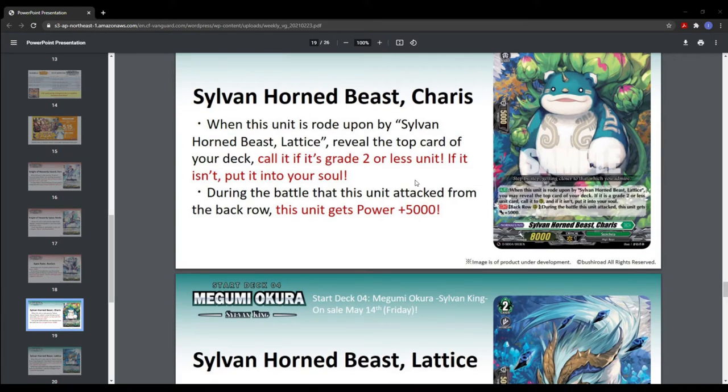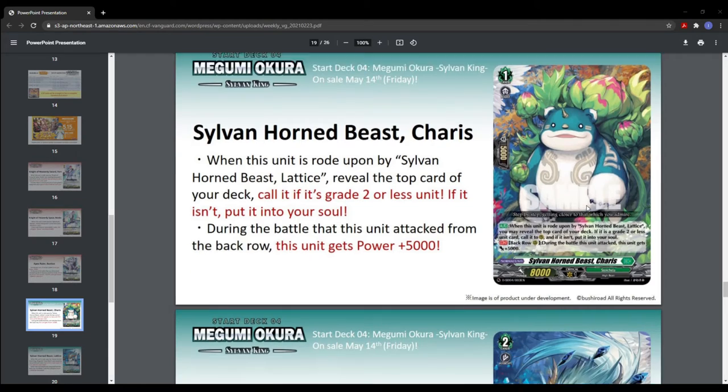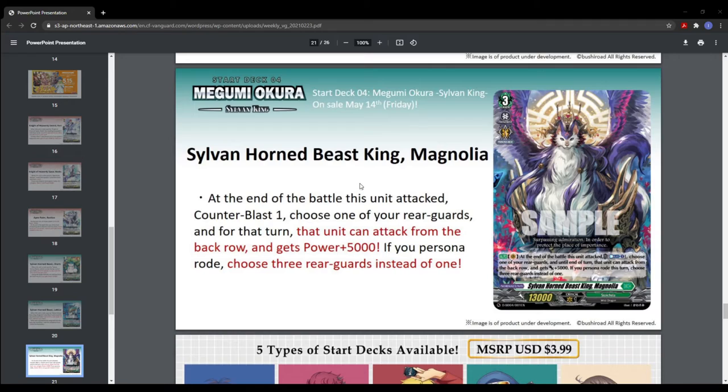This one is a 13k beater from the back row if you want. Because they have back-row specific effects. Then this is Sylvan Horn Beast King Magnolia. At the end of the battle this unit attacks, counterblast one, choose one of your rear guards, and for that turn that unit can attack from the back row and gets power plus 5k. And the better part: if you Persona Ride, choose three rear guards instead of one. So if you use your Persona Ride this turn, you can choose all of your back row units and they all can attack.